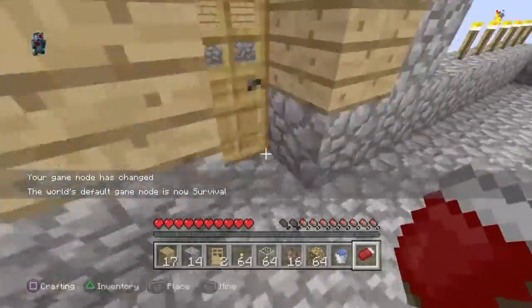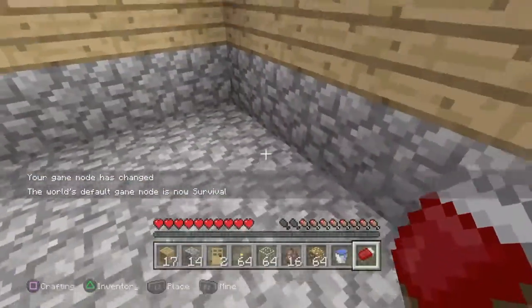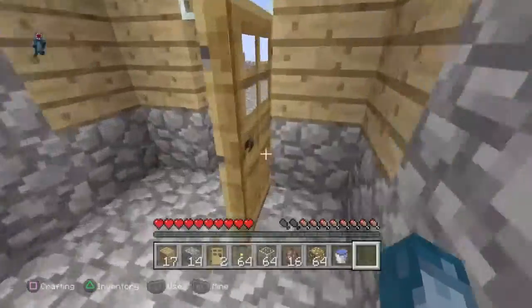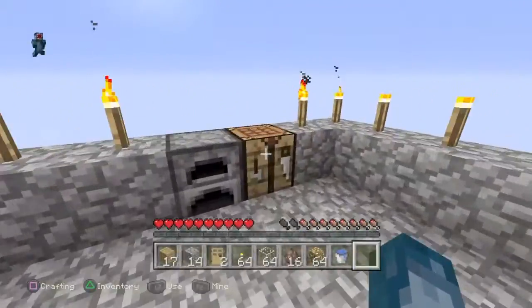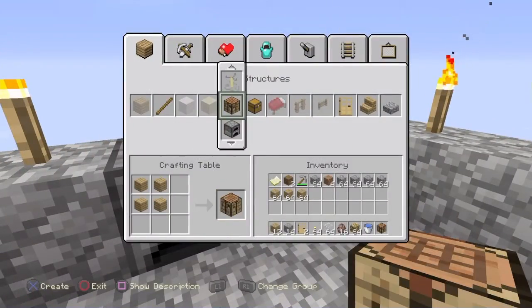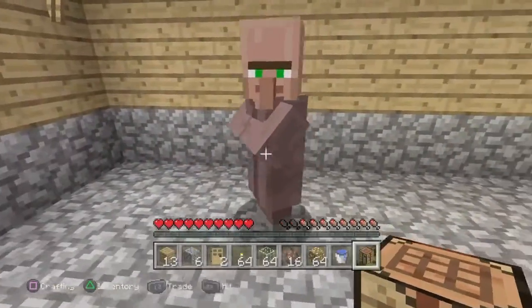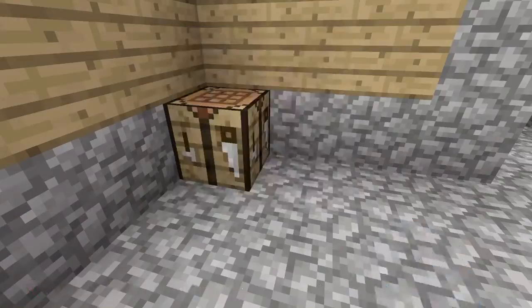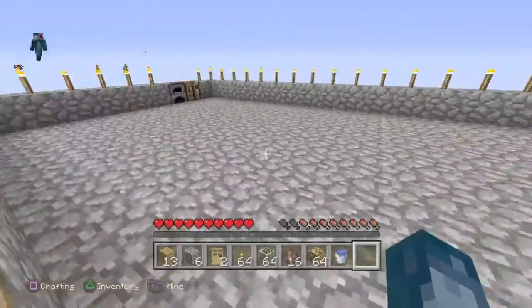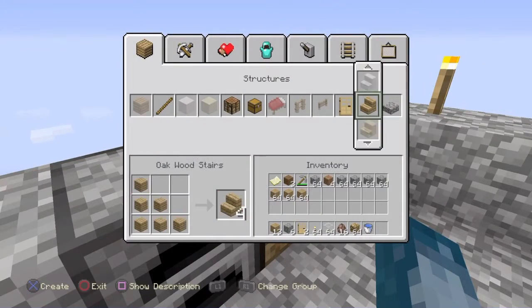I'm just gonna take my bed now. Larry, you don't have to close the door on me! I'll place my bed in there, make another crafting table and another furnace and place them inside the house — about on this side. There we go, this is the house — it's coming along very well. Anything good and nice we can make — we can make a couple of things.